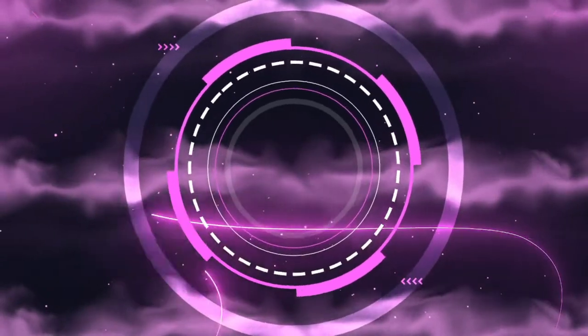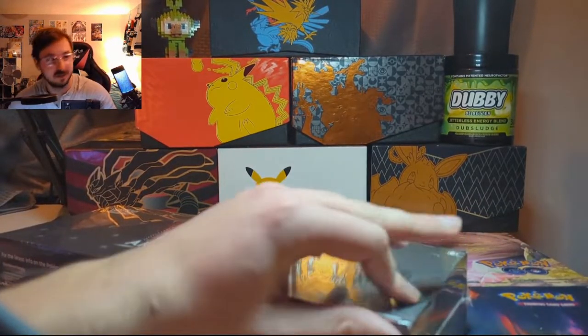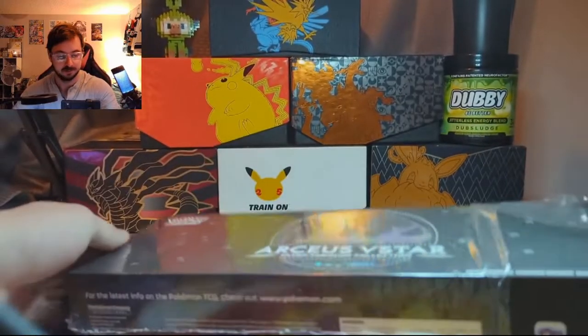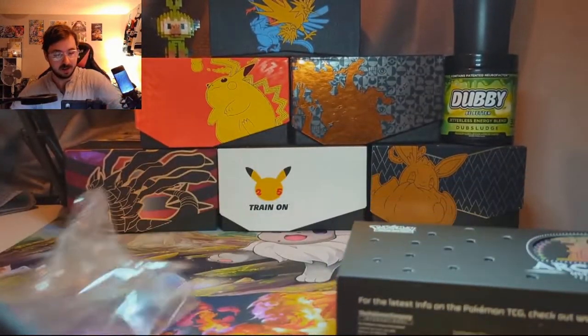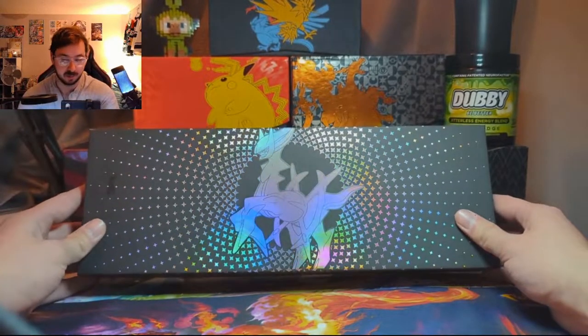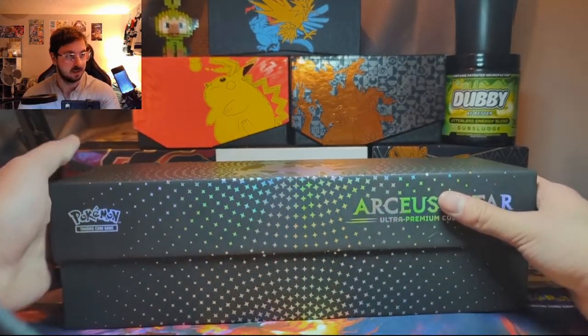There's been a whole slew of ultra premium collection boxes coming out — we just got the Charizard one a couple weeks ago. Now we got a brand new one: the Arceus V-Star Premium Collection Box. I'm excited, let's check it out. I actually pre-ordered this quite a while ago — it's a GameStop exclusive box. The box is very pretty; I love all the stars on it and that rainbow foil. So cool.